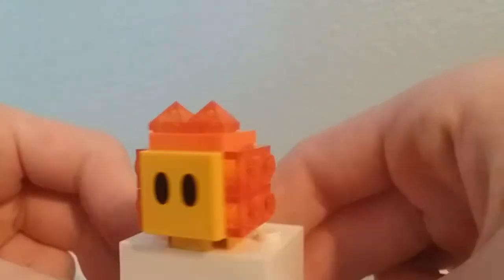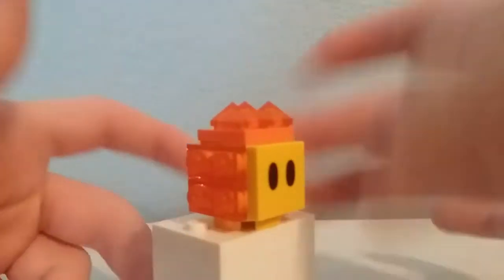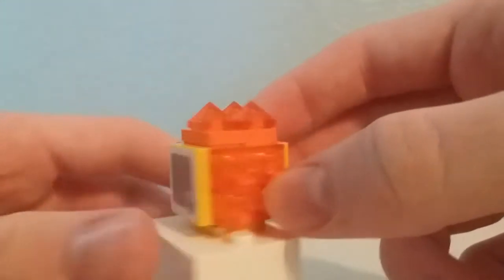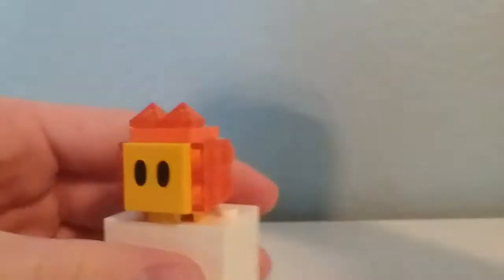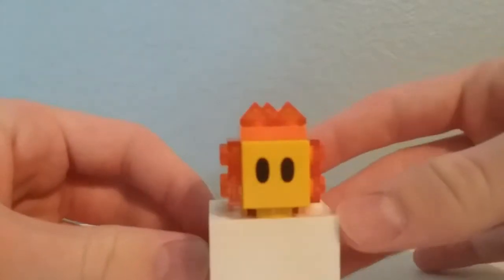Also included is a Lava Bubble. This exact build and character comes in the Bowser's Castle set as well as the Thwomp set, so it's not a really hard character to get, but this is the cheapest way to get it. Interestingly, if you jump on it you do get a coin, despite the fact that you can't really jump on these things in game. It's not too big of a deal but it is kind of interesting.